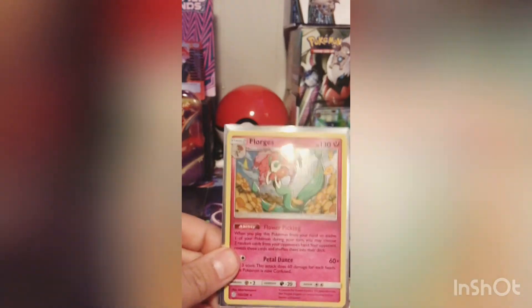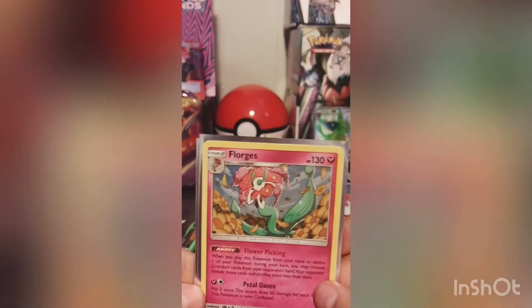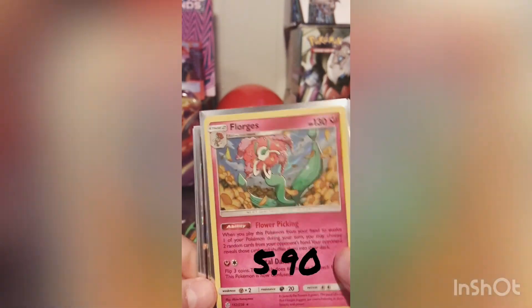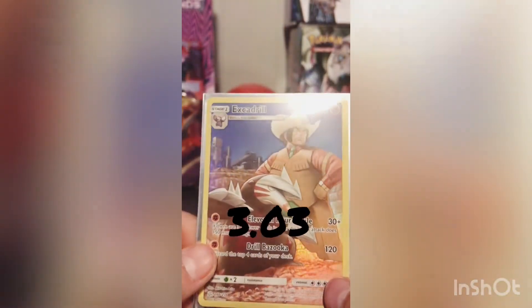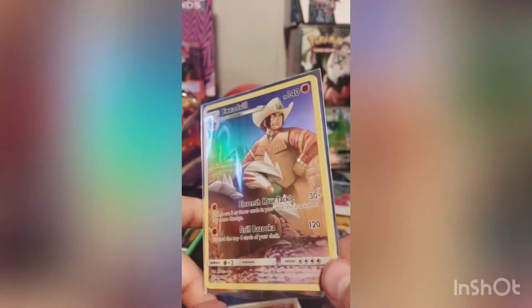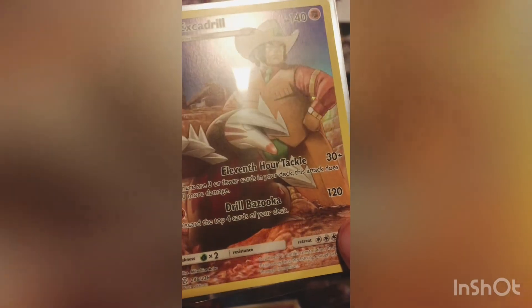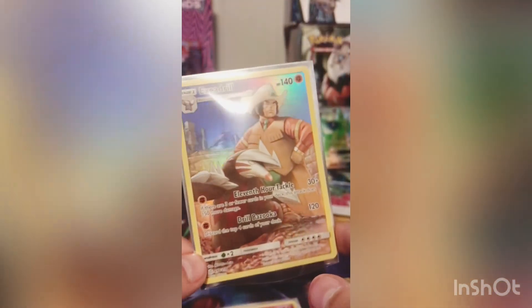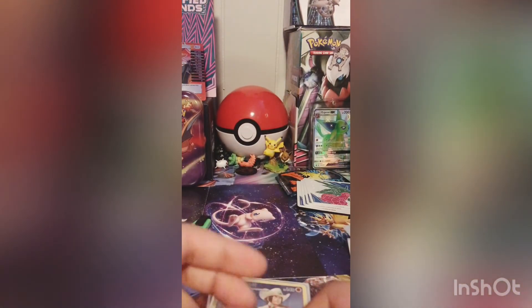All right everybody, this is the recap. First we have the holo Furret, and then the Vileplume GX — it's a pretty nice card: Massive Bloom, Allergic Explosion. And then we have the reverse holo Excadrill, which does Eleventh Hour Tackle and Drill Bazooka. Thank you everybody for watching, and I will see you all next time. Bye bye.